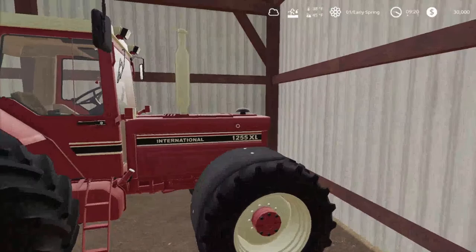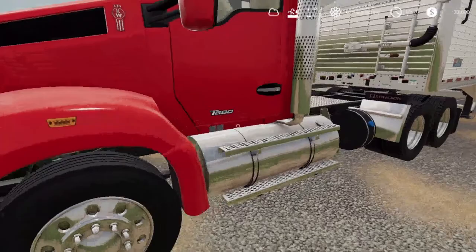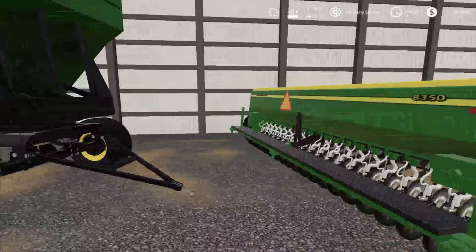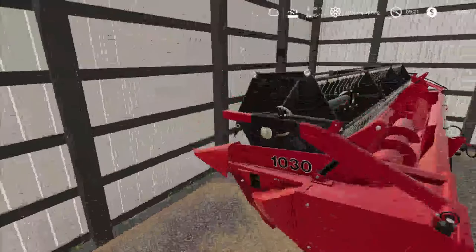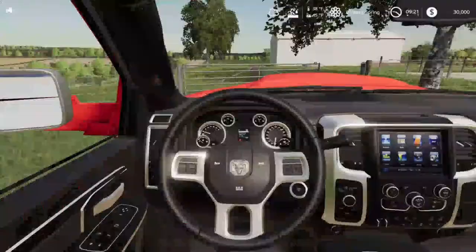We have the Ford 8340 Power Star, the International 1255 XL. Now we're at one of our bigger sheds, which has a Kenworth T880 by Custom Modding, the Wilson Pacesetter grain trailer, the sprayer for the 4940, the John Deere 8350 seeder with a gravity wagon — most of this you get on mod hub. I have the header for the Case IH, which is the 1030, on a Tamla trailer. We might also start doing some farming in this episode — we'll see.